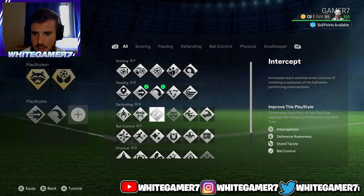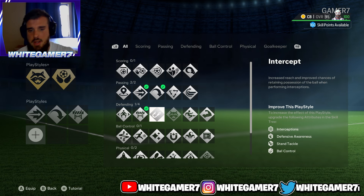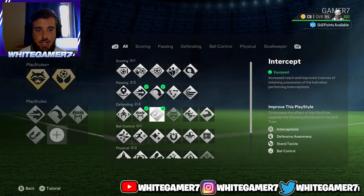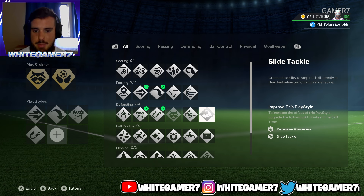Then we're gonna go with Block. If you didn't go with Block Plus, go with the regular one — it works fine, it's not as good as the plus version but it'll do the job. Next, we're going with Intercept. It's gonna increase the chances of you intercepting the ball — pretty self-explanatory. As long as you're near the ball, your pro will make that interception.